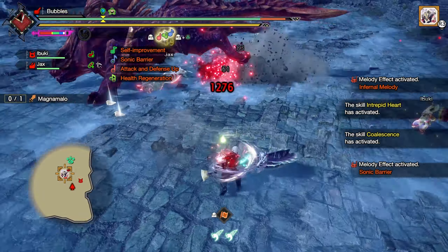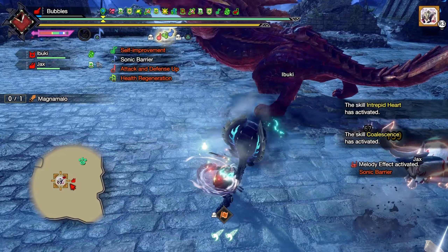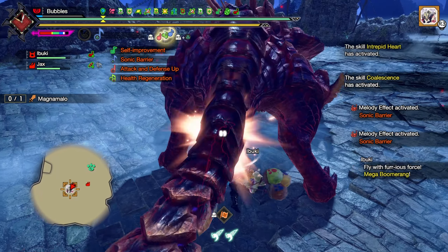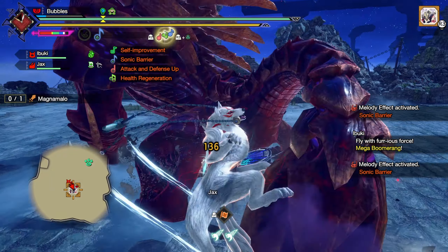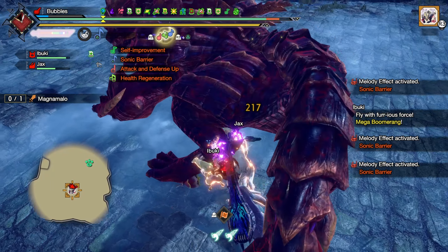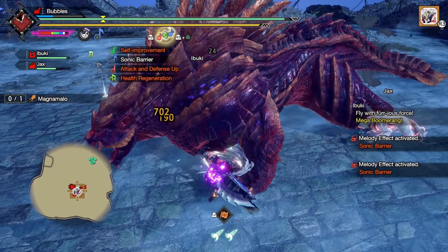For bigger damage. We armor through the hard knockdown, which is great because I don't want to deal with that. Okay, very nice. Just keep on him, keep up the aggression. That shouldn't knock me back - okay, thank you. I've had that knock me back in the past from silly hitboxes, but that's fine.